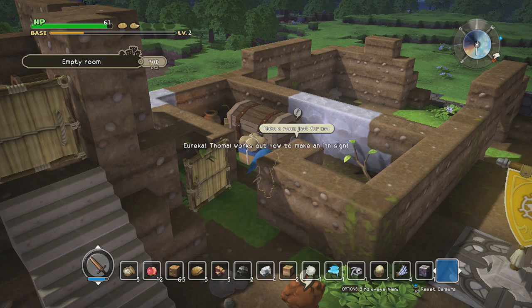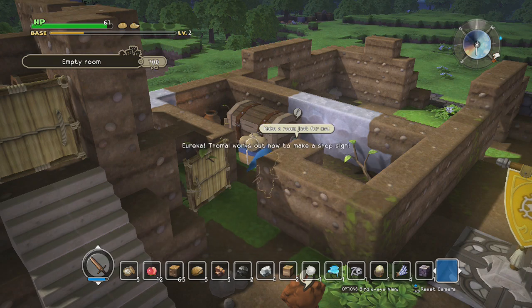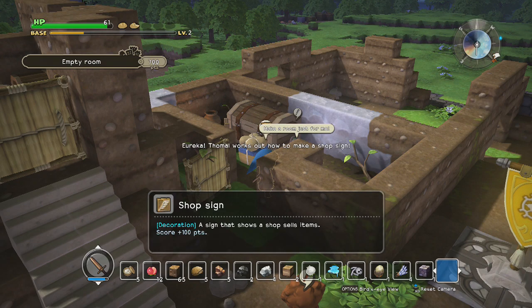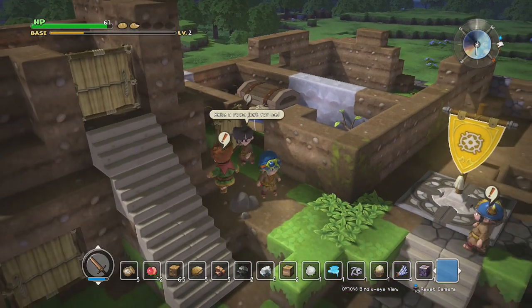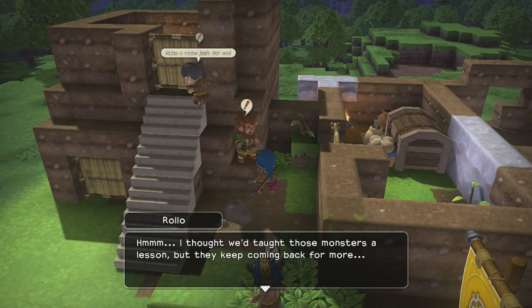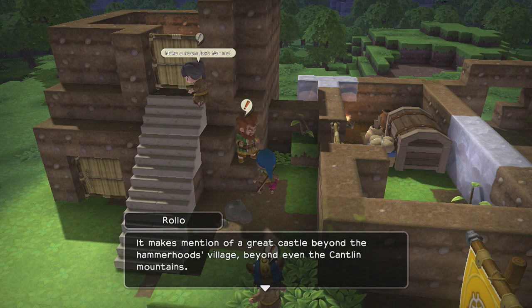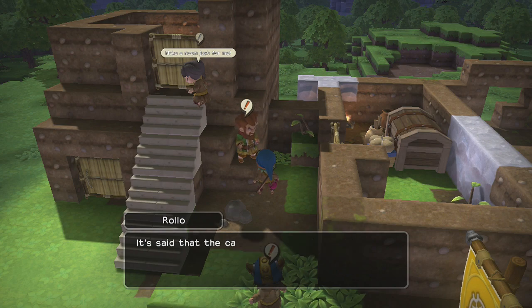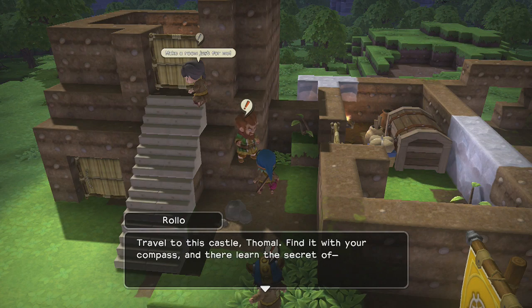Got an inn sign — oh, we can probably make that for the big inn area. Shop sign. Yeah, we just learned how to make all the signs. So we need a private bedroom for her. What does Roma want? Great castle, but — oh, I don't think we saw that, did we?